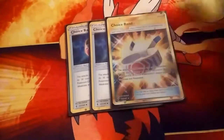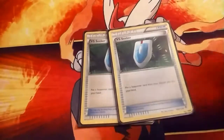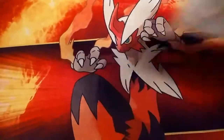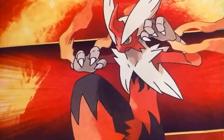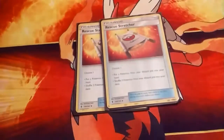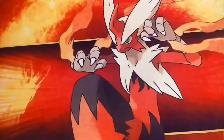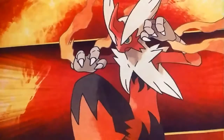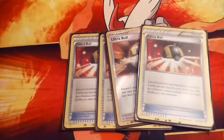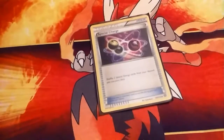Choice Band — three of them. Two Versus Seeker. Two Field Blowers. Two Rescue Stretchers. Three Ultra Moons. Four Ultra Balls. One Special Charge.